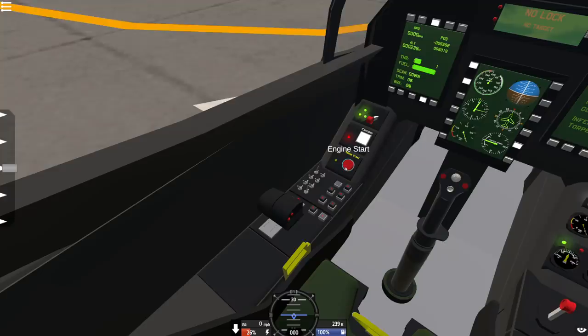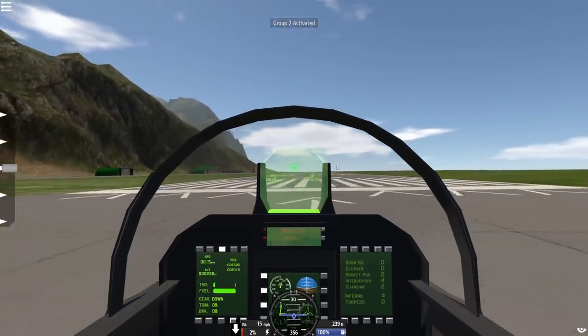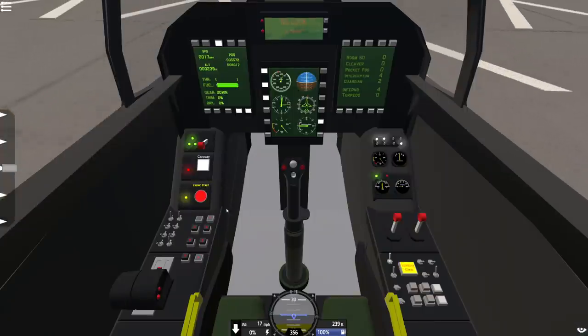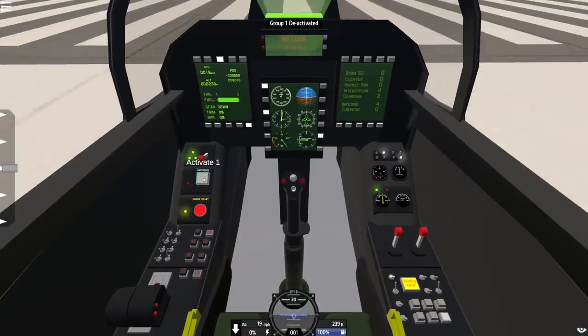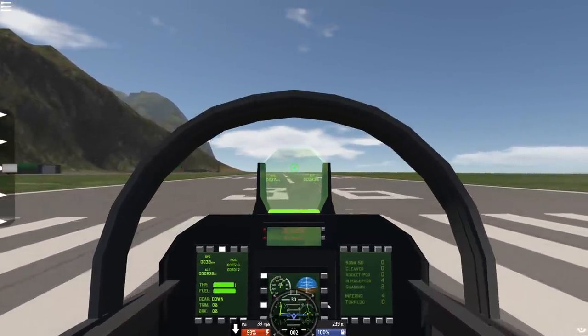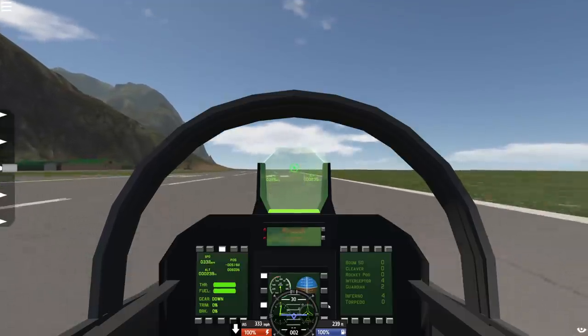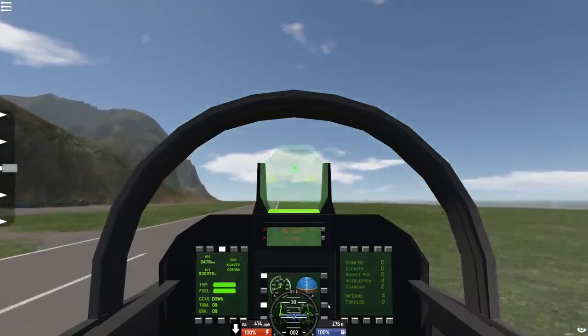Oh, this is going to be fantastic. Let's go ahead and fire up the engines. There we go. Oh jeez, I was already throttled up. Okay, this has already gone well. Canopy — I need to put that back down. Okay, the canopy is down now. All right, so we are ready to go. I thought we were going to do this in third person, but I didn't know we were actually going to have to turn on the engine, which is so cool. All right, let's lift off.